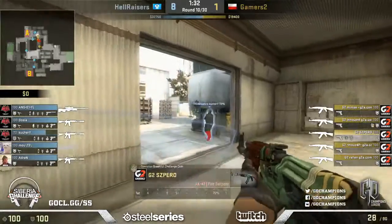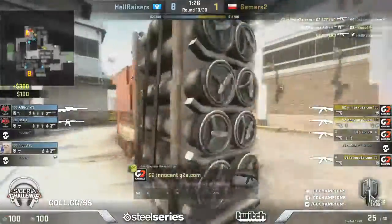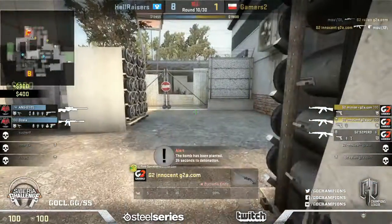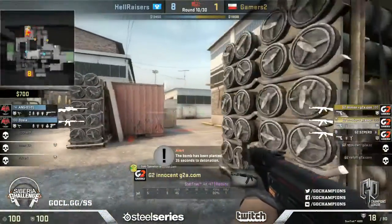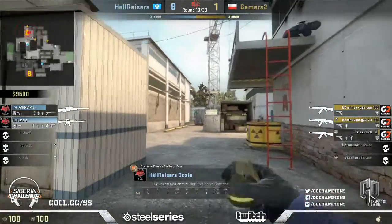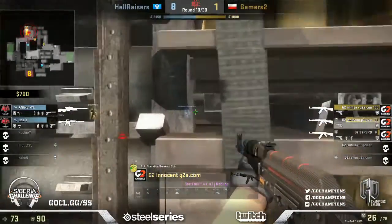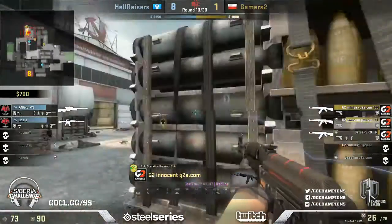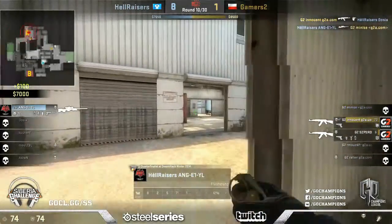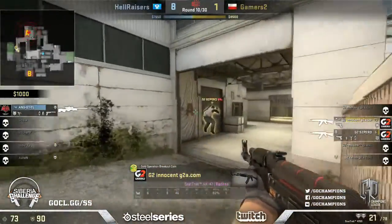They're really going to struggle in the second half if they don't do well. Adrian going down - good start as they push on the side. Maus taken out - still favoring Gamers2 though. Now is going to be the key. He has been dropped. Dossier a little bit quieter on this map than the previous one. Hellraisers can get anything done - it's certainly going to be tricky. There's only one angle for Innocent to peek and having done it, he's going to find himself walking into the death chamber.